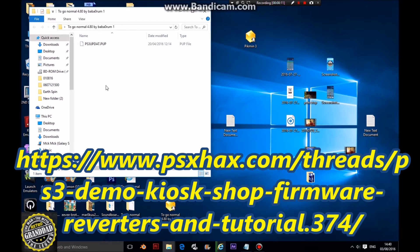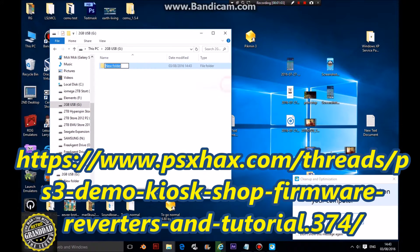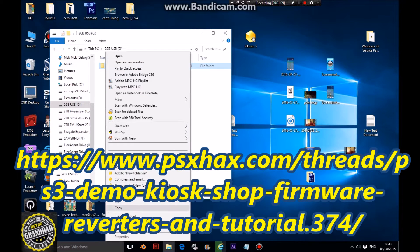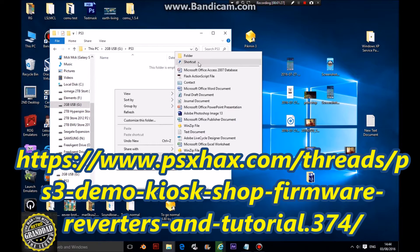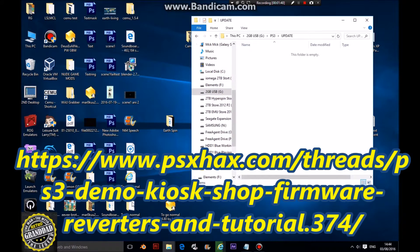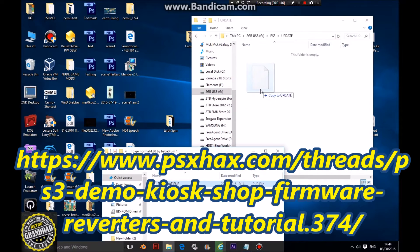So we've got a USB drive. Create a new folder called PS3, and inside that folder create another new folder called UPDATE. Then stick the downloaded file into that UPDATE folder.